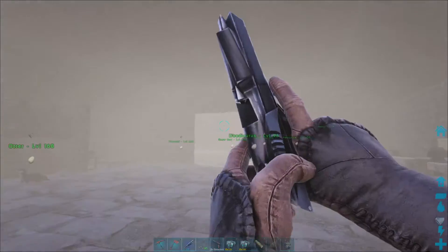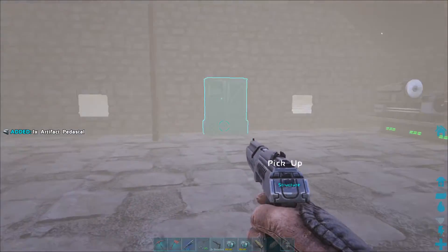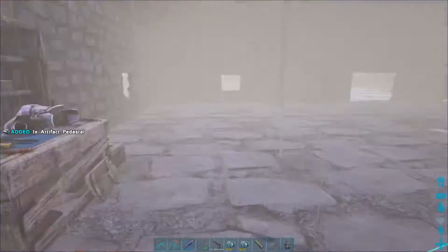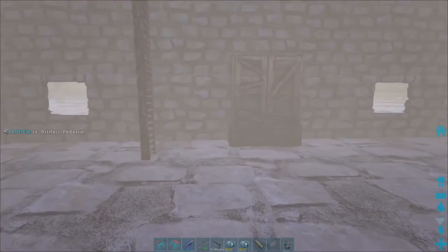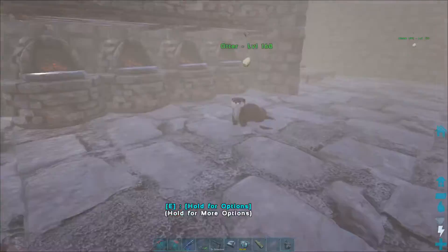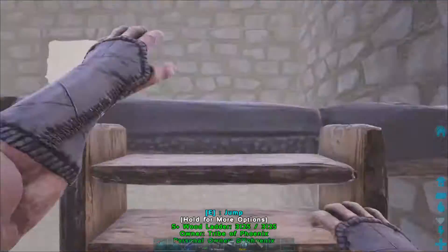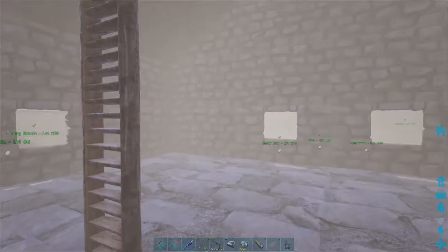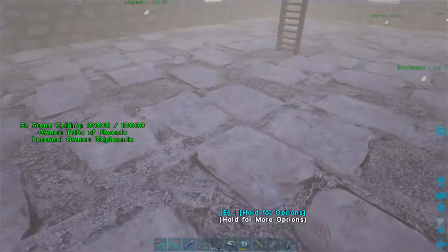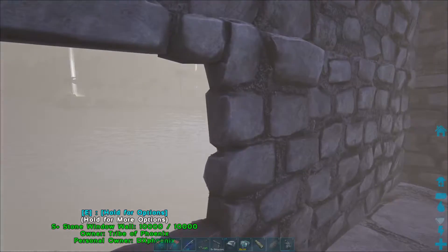Welcome back. As you can tell, we're back at our base, and I want this artifact pedestal. If I just pop in here I should have another one. There we go. I'm just going to trick that onto my hotbar. So I've decided — this is going to be our artifact room for now. This is where I'm going to put our artifacts.